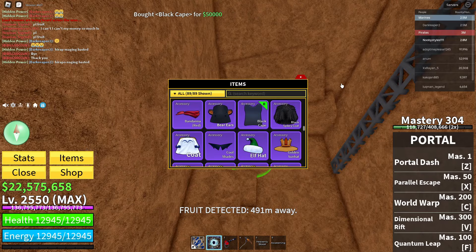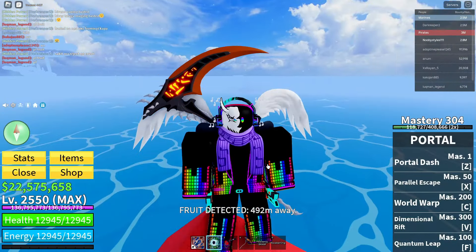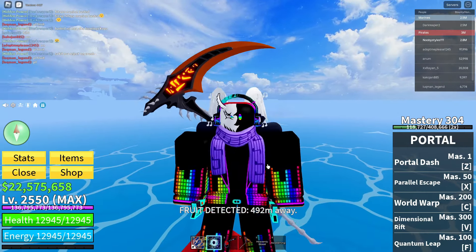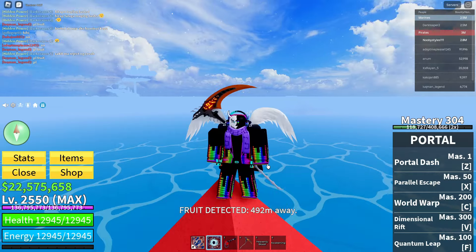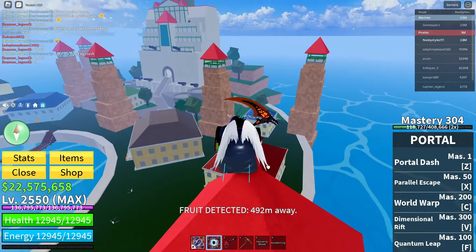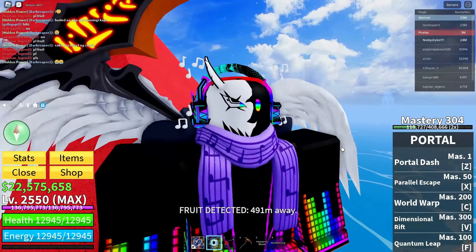You can get yourself a black cape from this dude. Let me just buy this — this is the first time I've bought it. This cape gives you plus five percent damage on all things, plus one hundred health, and plus one hundred energy. This is basically the best thing you can get in the first sea — that's the third secret.